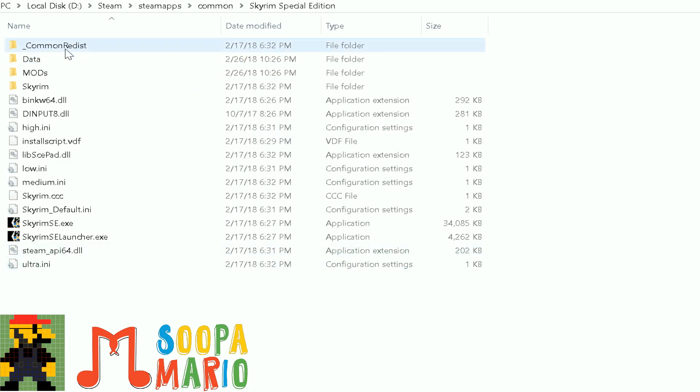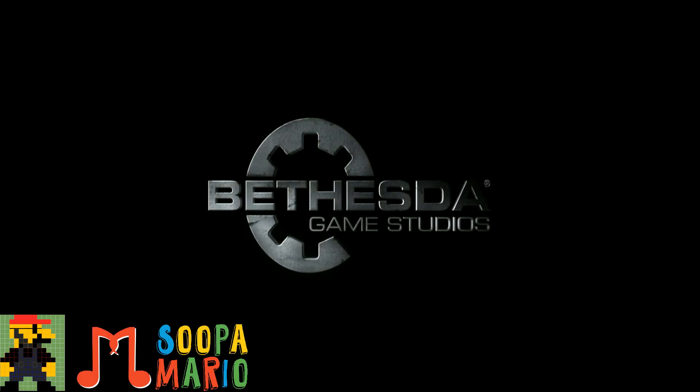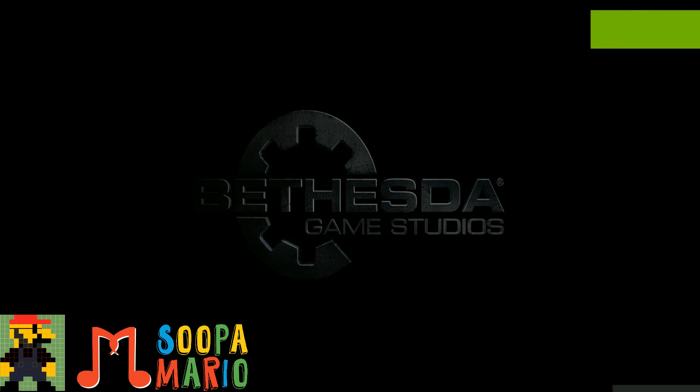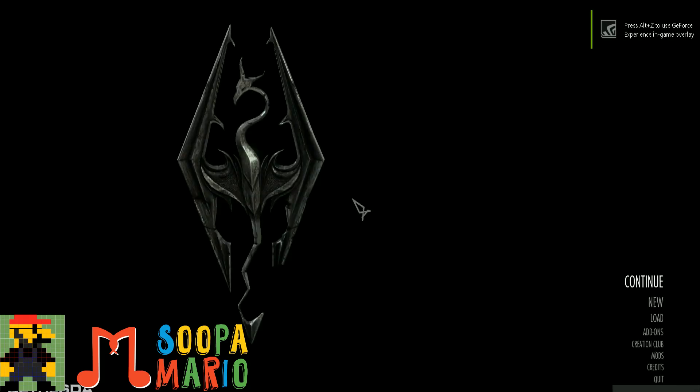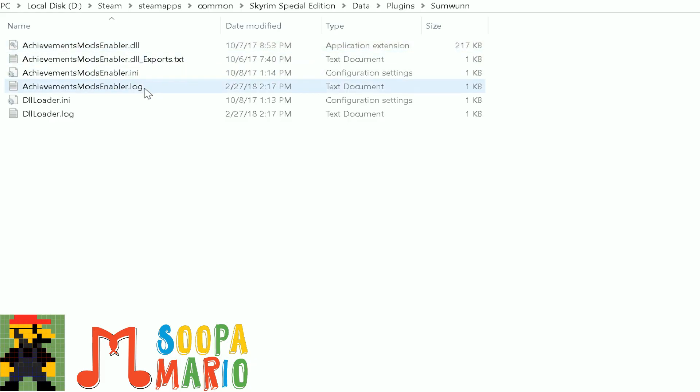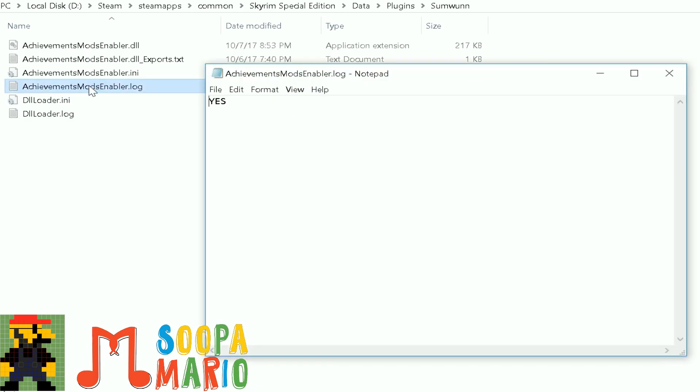Now you're ready to launch the game. Just a quick note: sometimes when you launch the game you'll be interrupted by a Microsoft Visual C++ prompt — just ignore that and cancel those options. Once you're at the title screen of Skyrim, simply Alt-Tab back to the desktop. Now you'll have to go over to Steam, SteamApps, Common, Skyrim Special Edition, Data, Plugins, Someone.